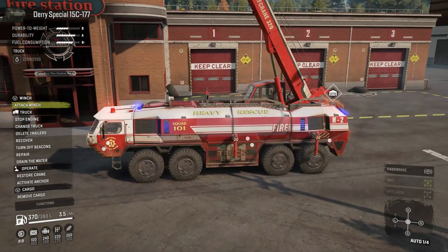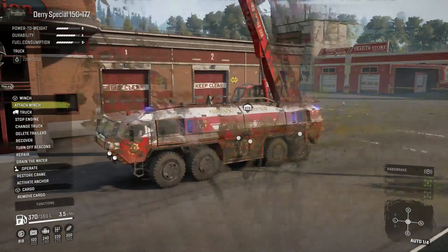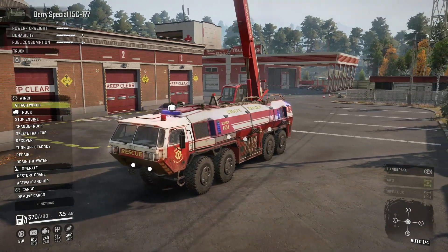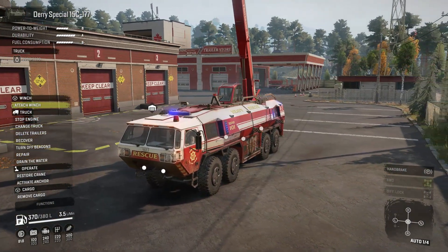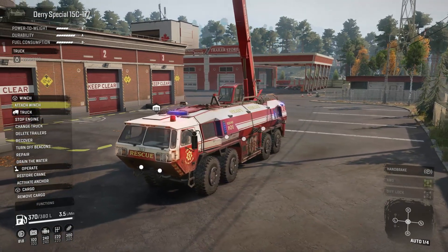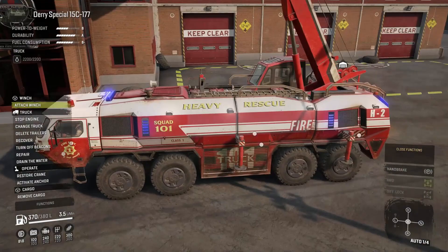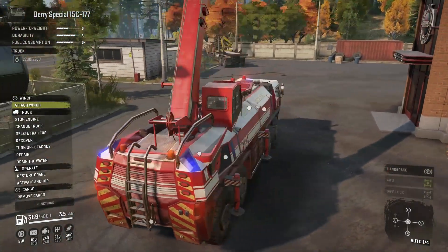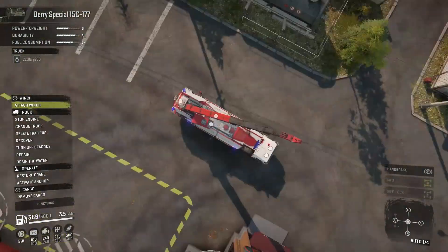But we did get a new skin — or I shouldn't say a new skin. The custom skin we had must have just been sort of a placeholder. This one we got a new fire rescue skin. It's got all kinds of lights on it and the lights actually do work, which is pretty cool.